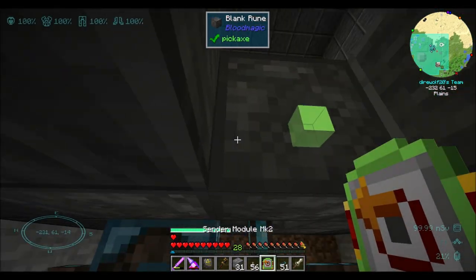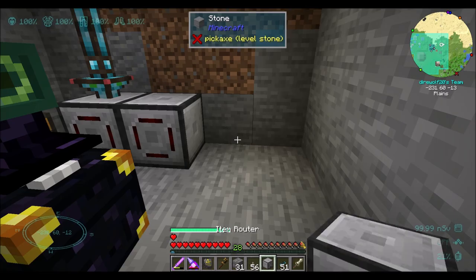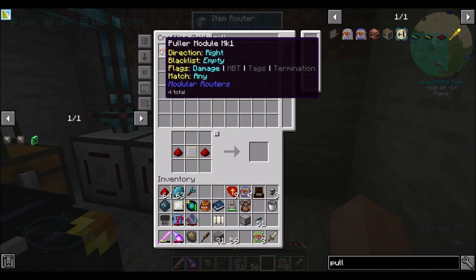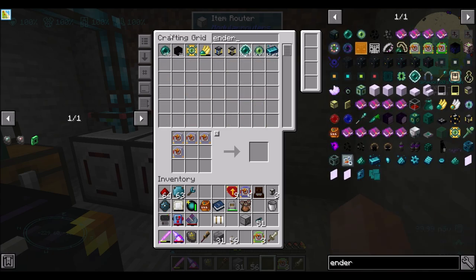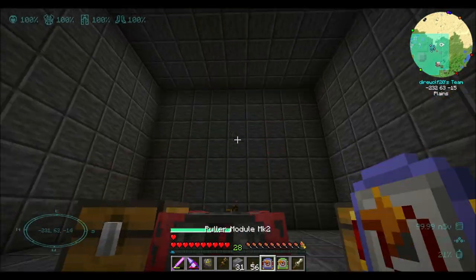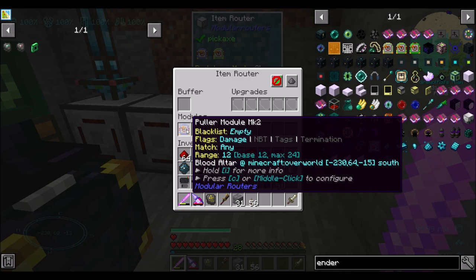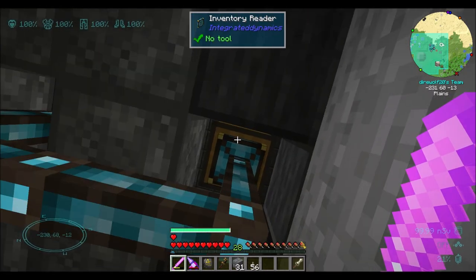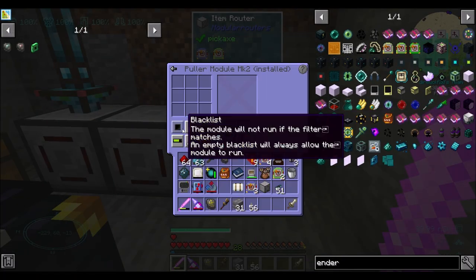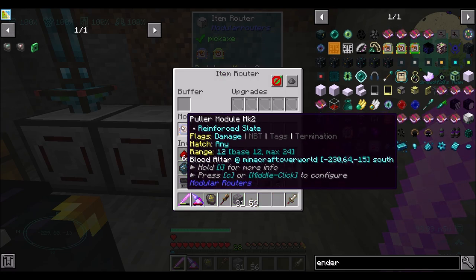So all that means is I need to adjust this guy's sender module to go there, and we should be cool. But then we'll have another item router working in a very similar manner — we'll have the sender and the puller. You'll pull from here, you'll push to there. You're filtered on blank slates, and we will whitelist reinforced slate for you. But you, we also want the redstone — only pull on high signal.